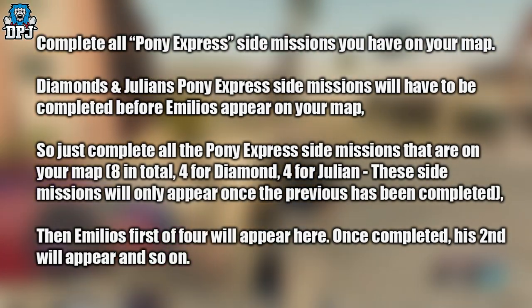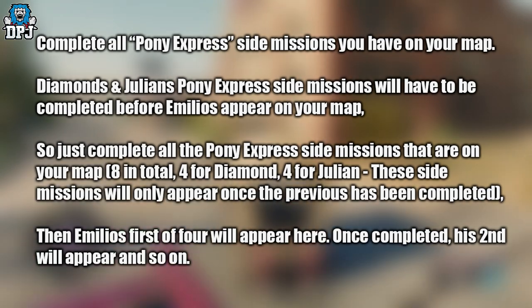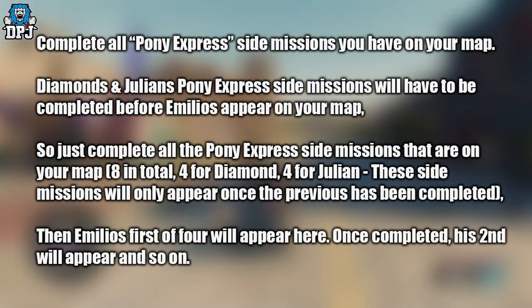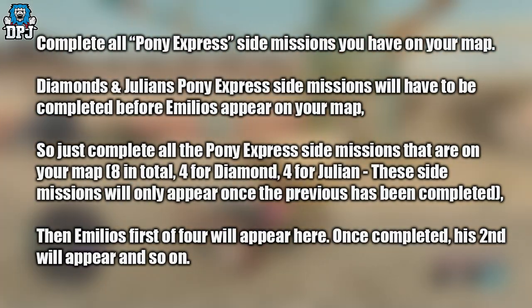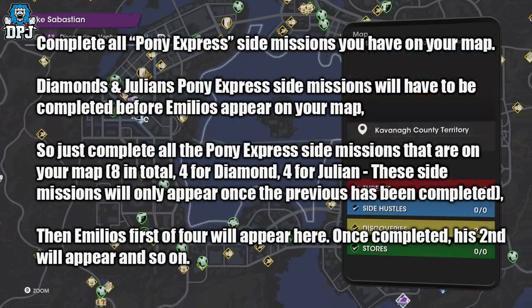As far as I'm aware, I completed Diamond's — she's got 4, Julian's got 4, and then Emilio's. I believe Emilio's opens up once you've done the previous 8. Just get them all done and that's how I got the Schooner, and you'll see the locations in the order they appeared on the map for me.